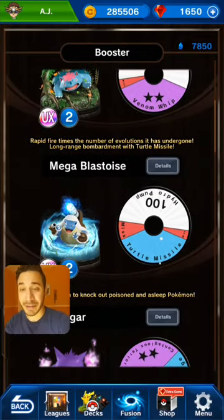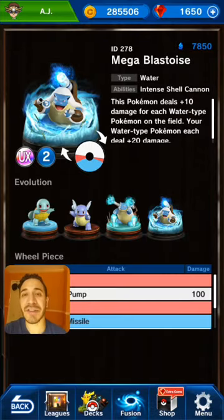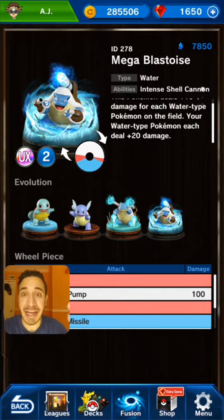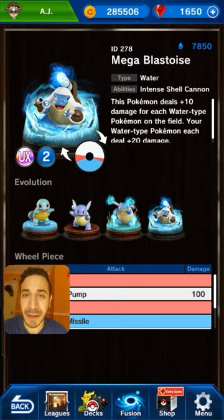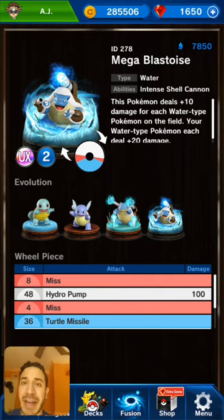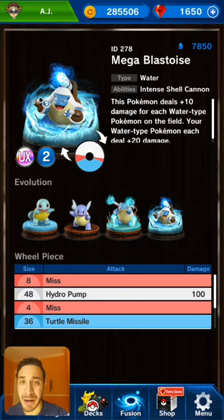One of my favorite Megas in the game right now — a very strong boy indeed — Mega Blastoise. Its ability is Intense Shell Cannon: this Pokémon deals plus 10 damage for each Water-type Pokémon on the field, and your Water-type Pokémon each deal plus 20 damage. Mega Blastoise deals plus 10 per Water Pokémon on the field. If you add Manaphy, that turns into 30 damage, and then plus the 20 damage for your Water-types in general — that's another 20 damage. So you're easily at plus 50 damage if you have Manaphy and plenty of Water Pokémon on your team.